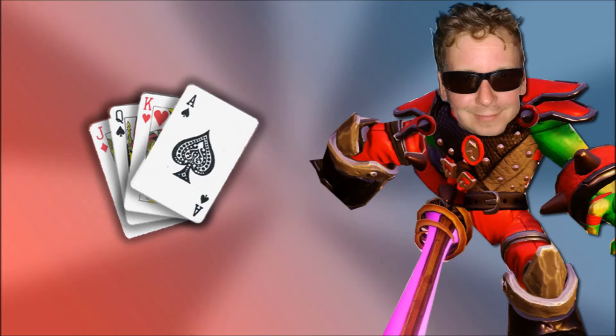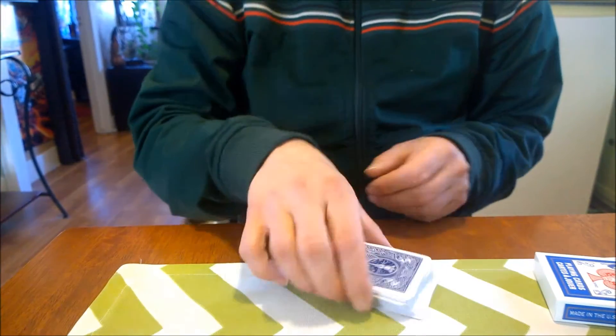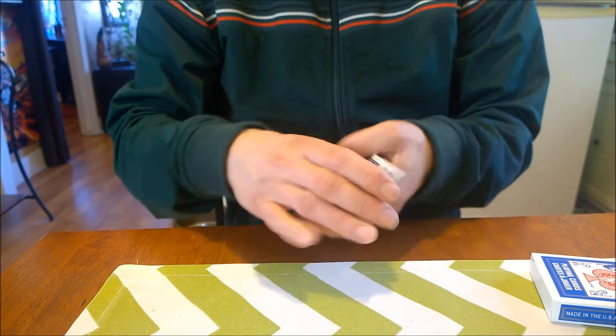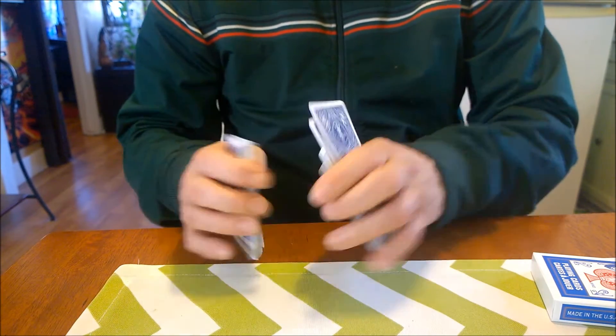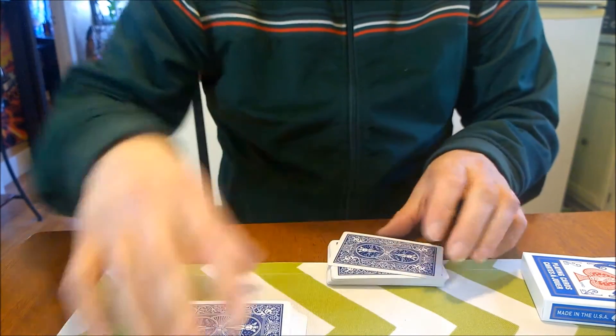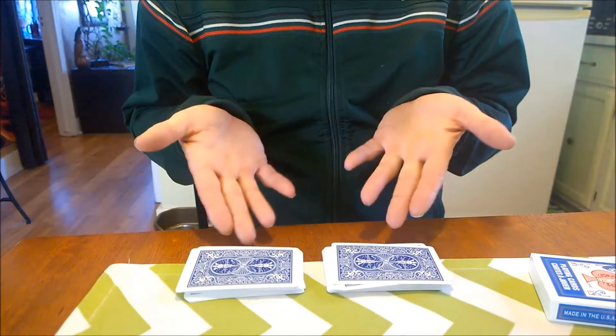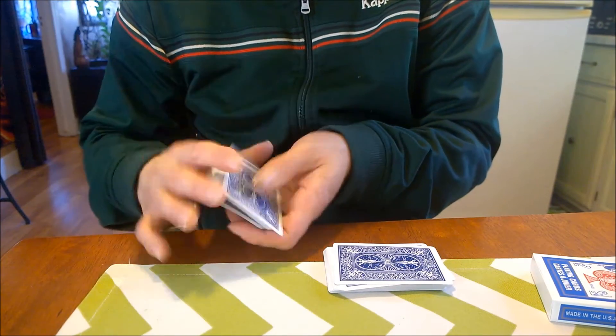Now speaking of magic, do you guys like magic? I got a little trick for you that you can do at home. I have a normal pack of playing cards. Now what we gotta do is divide this somewhat in half — you can count them out 26 and 26 if you want. I just like to divide them in half like that. So we got two piles. We could also just shuffle them up, not cheating or nothing.